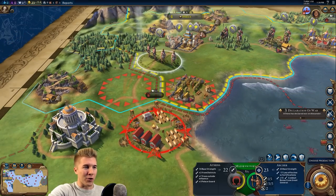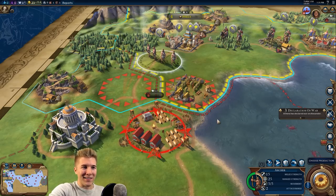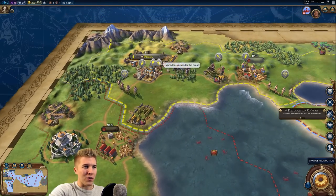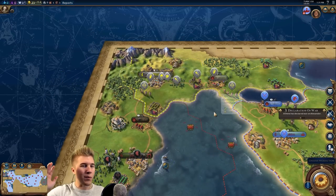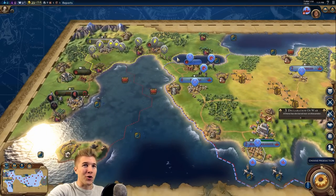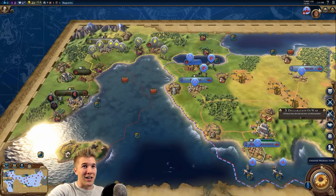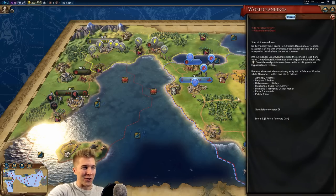Look at the archer versus an encampment - we get a 15 combat bonus with a Great General within range. That is amazing. Our strategy will be to make sure that Alexander is constantly giving off those bonuses, moving him around the battlefields so we're all fighting as effectively as possible. We have 50 turns to take 28 cities - on Prince difficulty. On deity you'd have to do it in 37 turns.